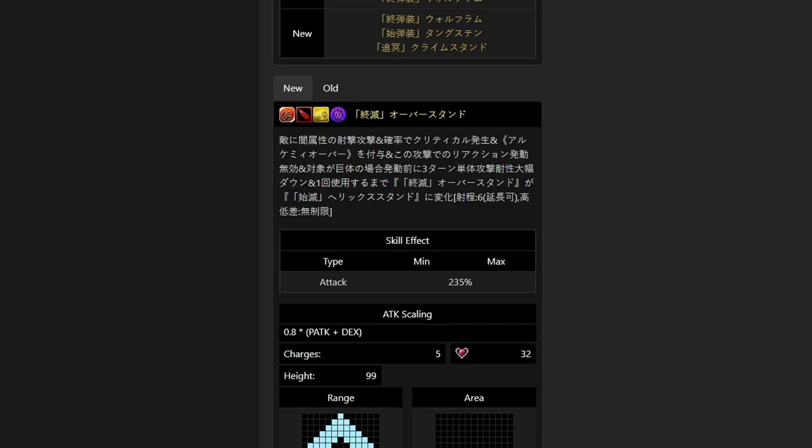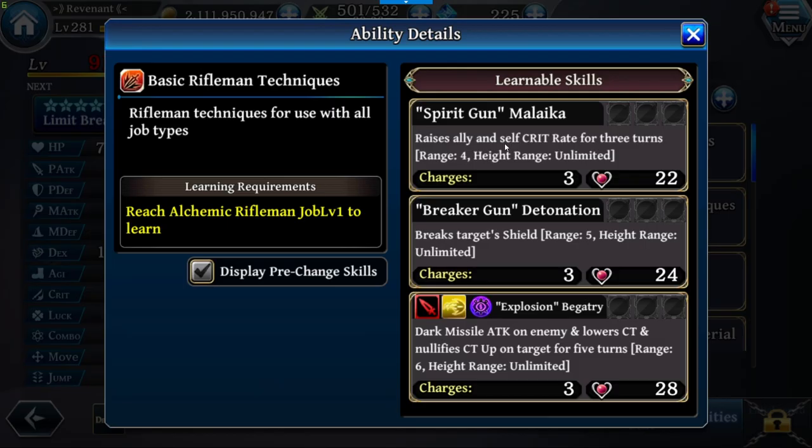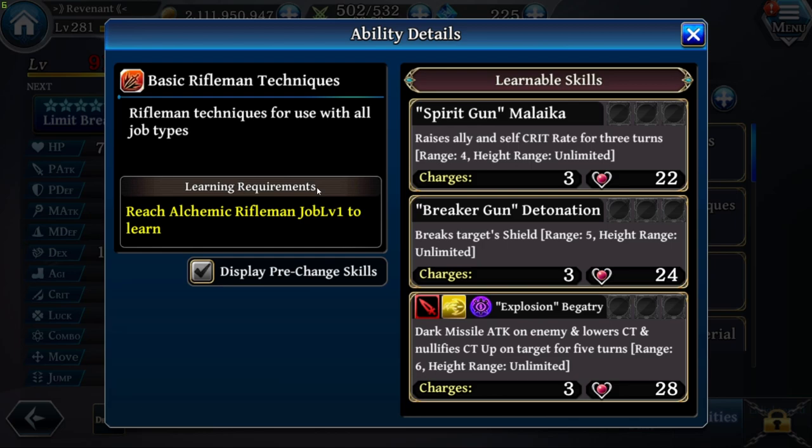For Final Dark Overstand: Dark Missile Attack on enemy, Enchance of Grid, inflicts Alchemic Overload, nullifies all reactions to this attack, and if the target is gigantic, reduces the single-target attackers by 50 for 3 turns before activation. Final Dark Overstand changes into Opening Dark Helix Stand for one use. Range 6, high range unlimited. For his basics: Spirit Gun Malaika raises ally and self crit rate by 40 for 3 turns, range 4, high range unlimited. Breaker Gun Detonation breaks the target's shield, range 5, high range unlimited. And Explosion Brigattry: Dark Missile Attack on enemy, lowers CT by 25%, and nullifies CT up on target for 5 turns. Range 6, high range unlimited.